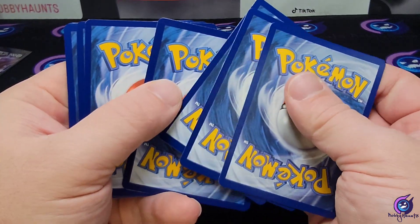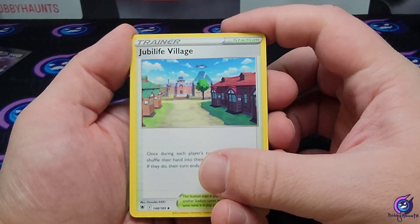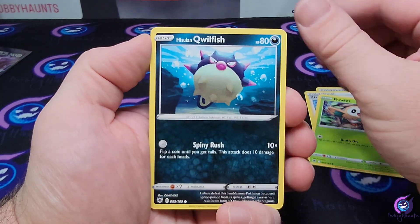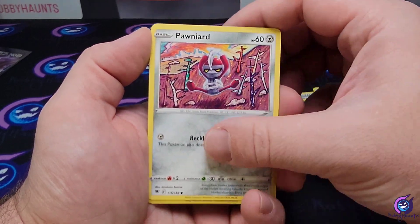I feel like it's been a while since I opened up some Astral Radiance. We got Jubilife Village, Snorunt, Zisu, Rowlet, Qwilfish, Oshawott, Hoot-Hoot, and Pawniard.